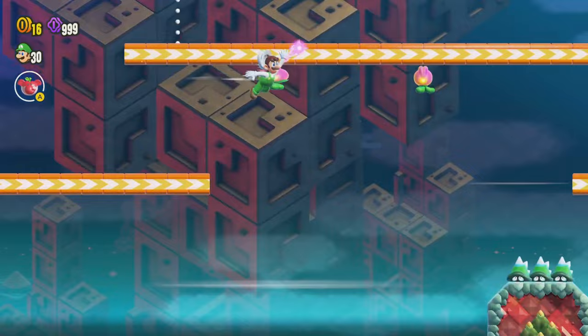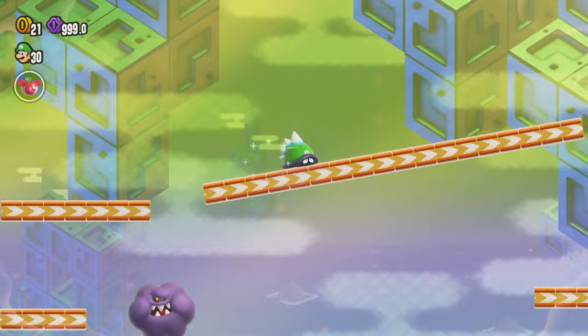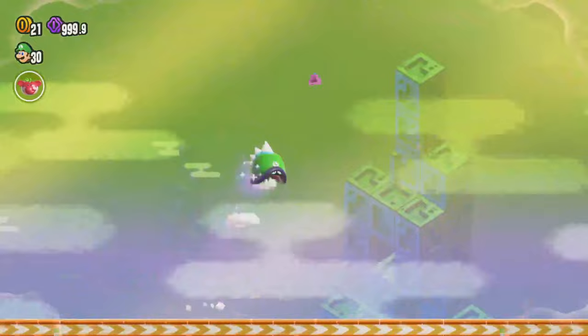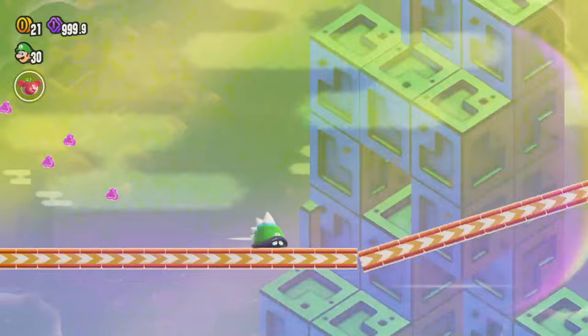Get ready to jump, jump now — and we got the wonder flower! This actually lets us take a secret path to get the wonder seed and the real ending for the level. Jump up here and hold the B button, get ready, jump up again. Make it up to here, then you can jump up and jump down like this to collect lots of these purple coins. This path just continues along — jump, hold the B button.